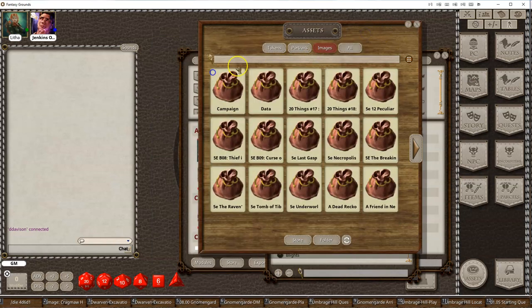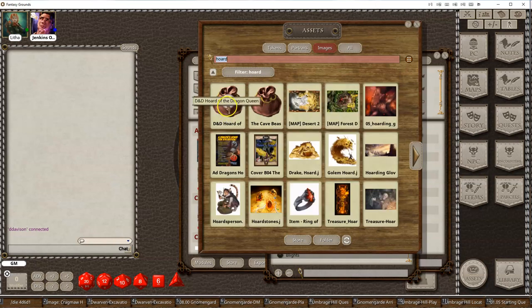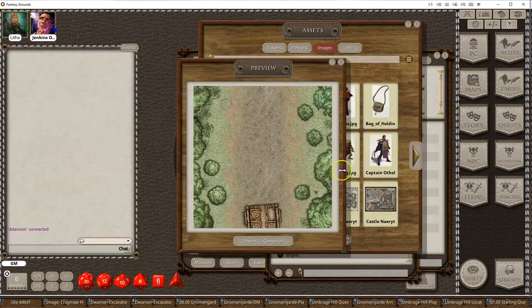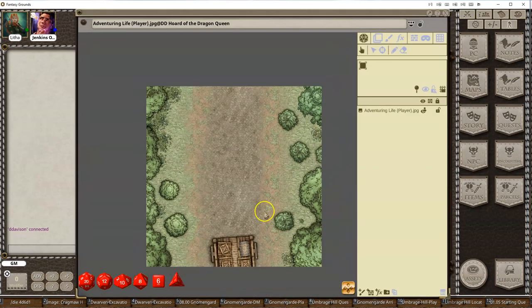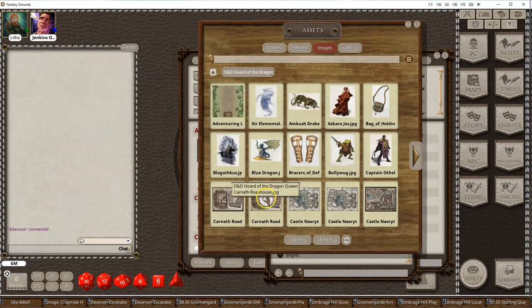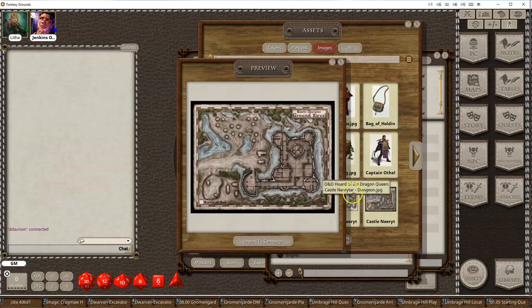If I wanted to go up to the root and look for something I don't even have loaded — I think I've got Horde of the Dragon Queen — I could go directly to Horde of the Dragon Queen. Even though I don't even have this module loaded, I could just grab a map, this looks like a little adventuring map, import that to my campaign, and now I'm ready to use this particular map. Basically anything that you wanted to use.